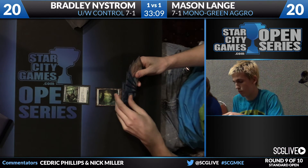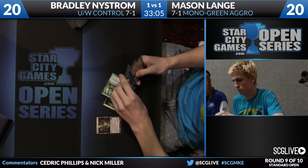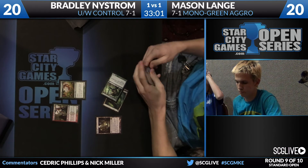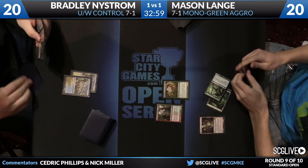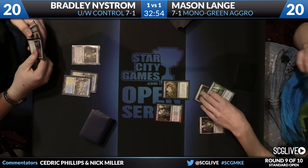He might even be able to play a copy of Mutavault too. I do see a Supreme Verdict on the front of Bradley's hand — that's no surprise — along with a couple of lands and an Azorius Charm. He didn't draw it last game — that means he has to draw it this game. That's just how it works. It's pure science. So there's a Burning Tree and there's the Brushstrider — pass the turn back with five power. He leaves Mutavault up; he wants to be able to play Mutavault next turn too.